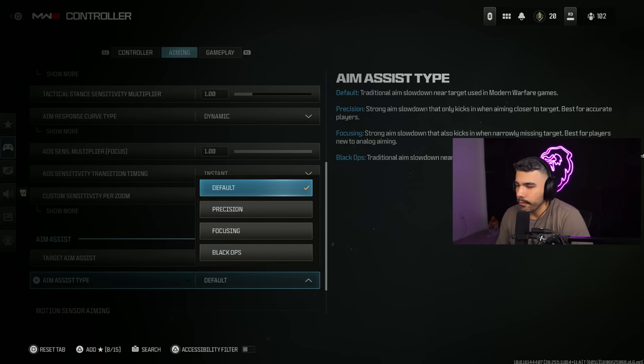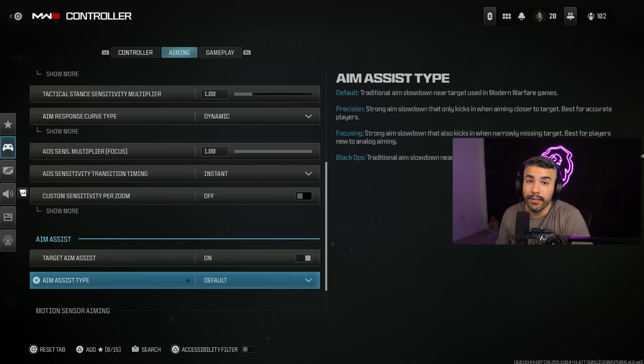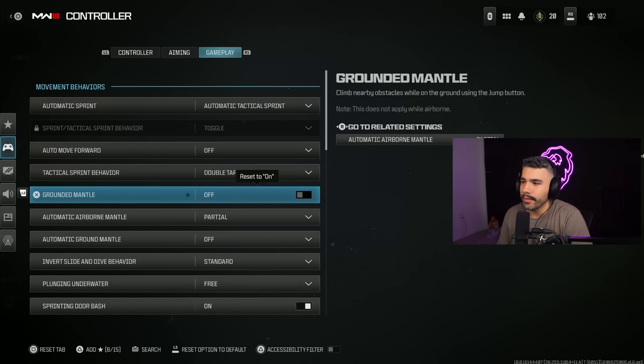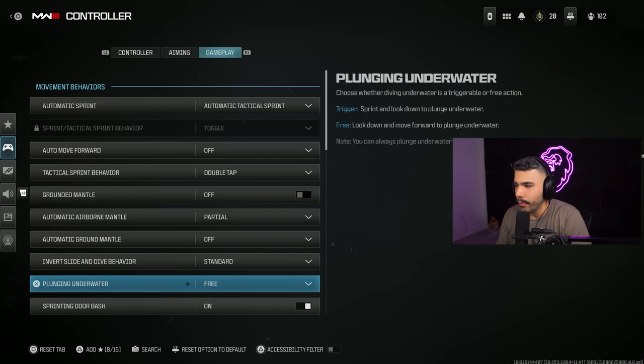For aim assist type, I definitely like default. Black Ops used to be the wave at some point, but it kind of got nerfed — default is just the way to go for now. For gameplay, make sure you have automatic tactical sprint — this is going to increase your movement and make it a lot better. If you're not competing at a pro level, definitely have this setting on. I like to have grounded mantle off, which negates a bit of the random mantling on the map. For slide and dive behavior, back in MW2 a lot of people played on inverted because diving was more beneficial. But now in MW3 you can actually slide cancel, so you want to go back to having this on standard — slide cancel is slide, jump, jump. Definitely practice that slide canceling.